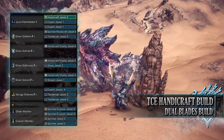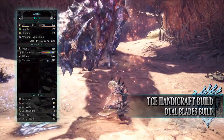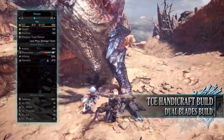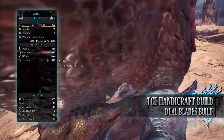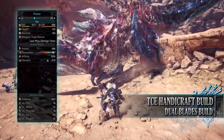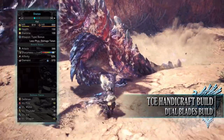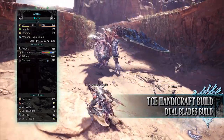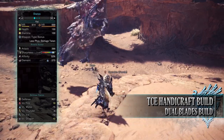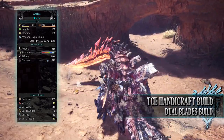If you've followed along you should have 150 health and 100 stamina, which will be 200 health and 150 stamina on a hunt with relevant consumables. You have an attack of 386 with white sharpness. You have 50% base affinity, easily reaching 100% when attacking tenderised monster weak points through clutch claw attacks. You have a water rating of 570 with a strong defence that is incredibly strong against fire and dragon but unfortunately weak to the other elements.